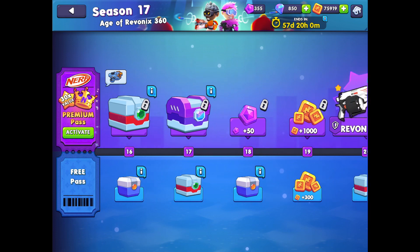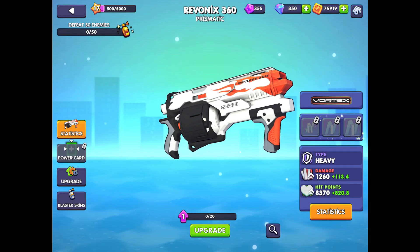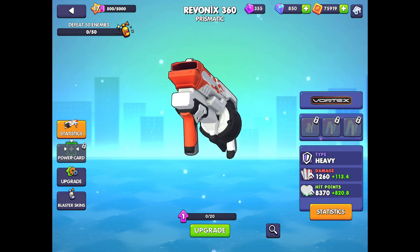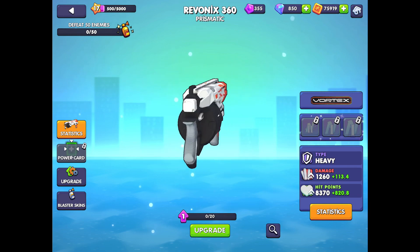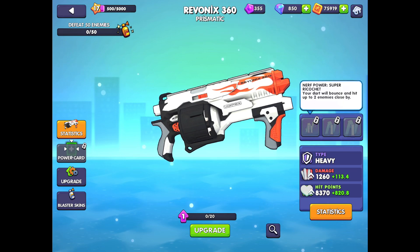Let's take a look at the Ravonics 360. The Ravonics 360 is from Nerf's Rotex line, which is a line of blasters that fire discs, not darts — which is essentially irrelevant for this game. It's a heavy style blaster with some very unique and interesting abilities. Let's have a look.